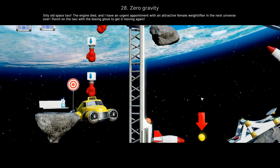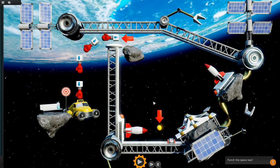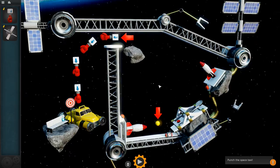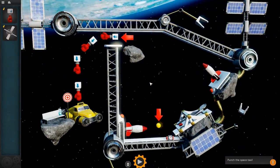Let's just check out this real quickly to see what it looks like. Silly old space taxi — the engine died. Wow, you can see Earth. That's really cool.